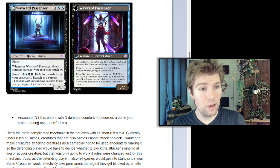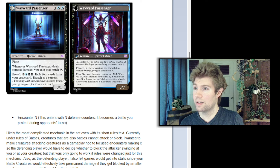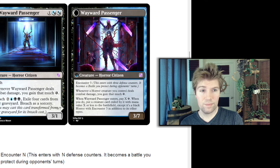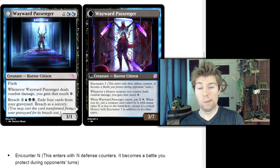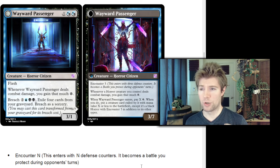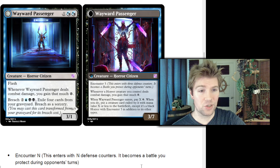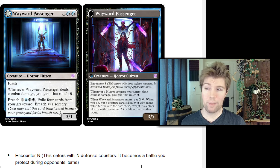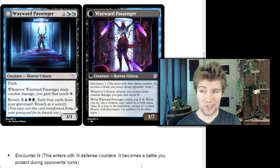As for mechanics that interact with encounter, let's look specifically at Wayward Passenger and the Snow Queen, because you used on them a couple of mechanics I want to discuss. Wayward Passenger uses energy as a callback to charge in the game. It's a 3/1 for three mana in Dimir colors with flash. Whenever Wayward Passenger deals combat damage, you gain that much energy. The breach cost is five mana and four cards exiled. Then the encounter side — the breached abnormality half — is a 3/7 with encounter three. So on your opponent's turn it's a battle you defend with three counters on it.